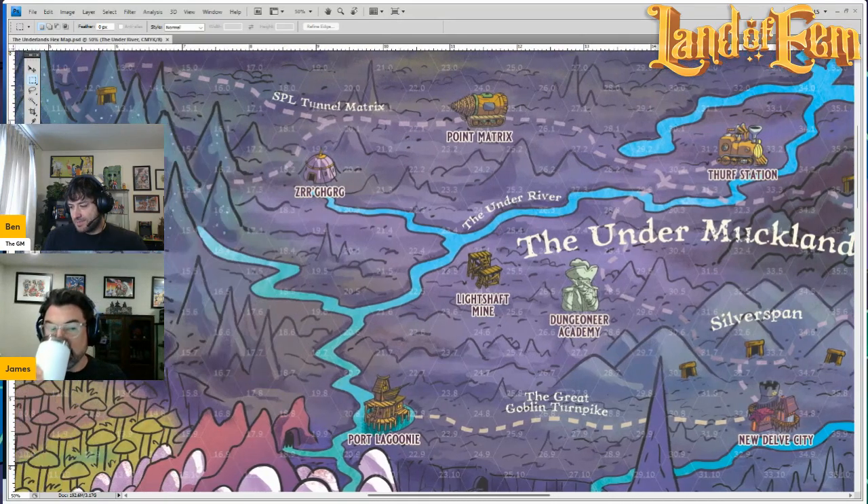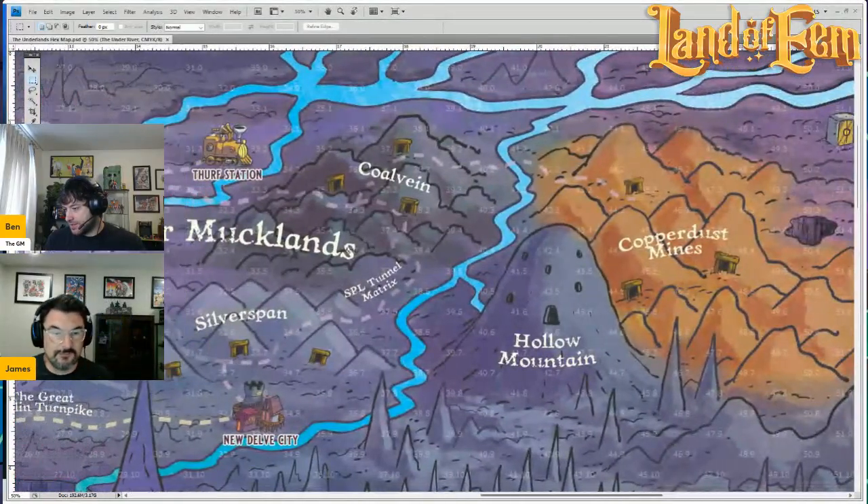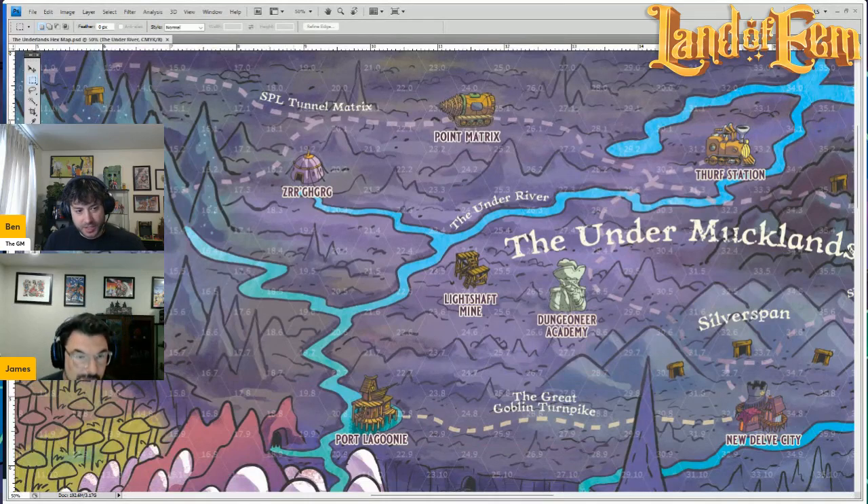There are tons of mining areas and all the work that Subterranean Pits and Layers does. They have their own proprietary tunnel matrix that players can use for a fee. The thing about the Underlands is that it's underground, so you can't really travel easily — you travel one hex per turn. But if you use these tunnels they've created, you can travel normally like you're on normal terrain. There's also fast travel from the station to New Delve City and Dungeoneer Academy.